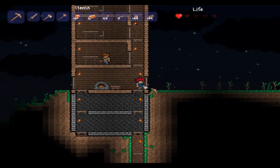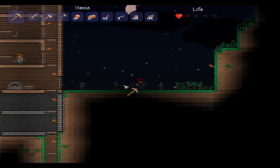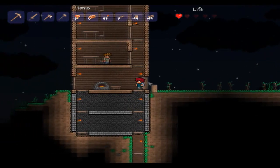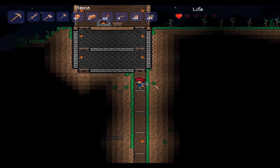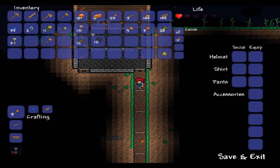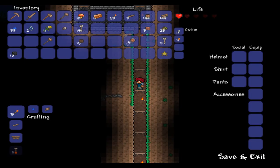Now what I'm going to be doing is just digging down the mine shaft and hopefully I'm going to find some iron. I've got a fallen star there and I'm just going to quickly reorder my inventory so that I can see how much of each of the ores I have.